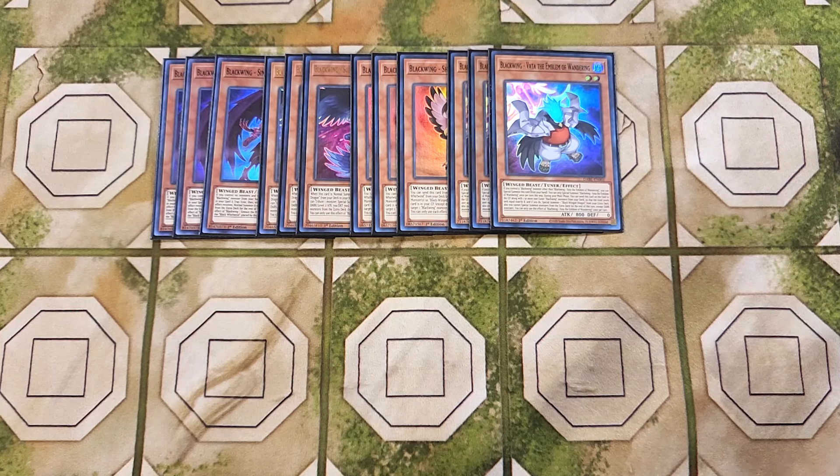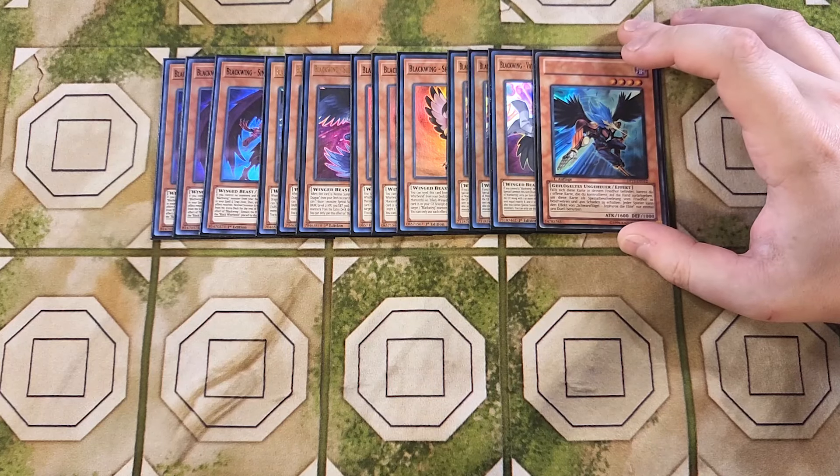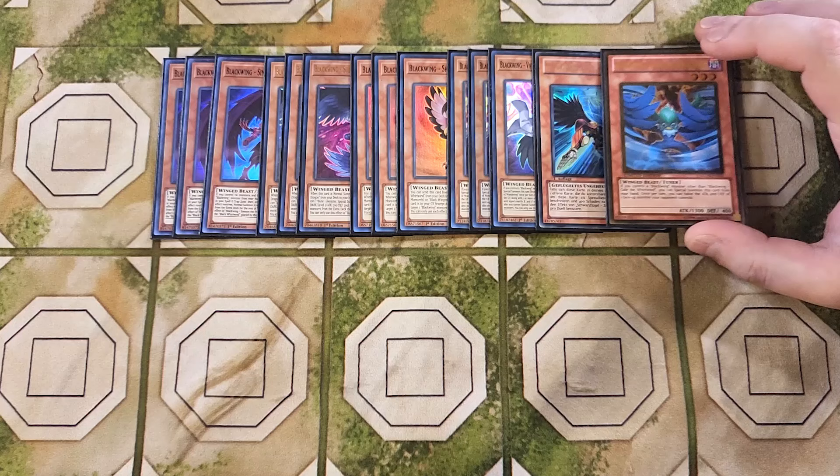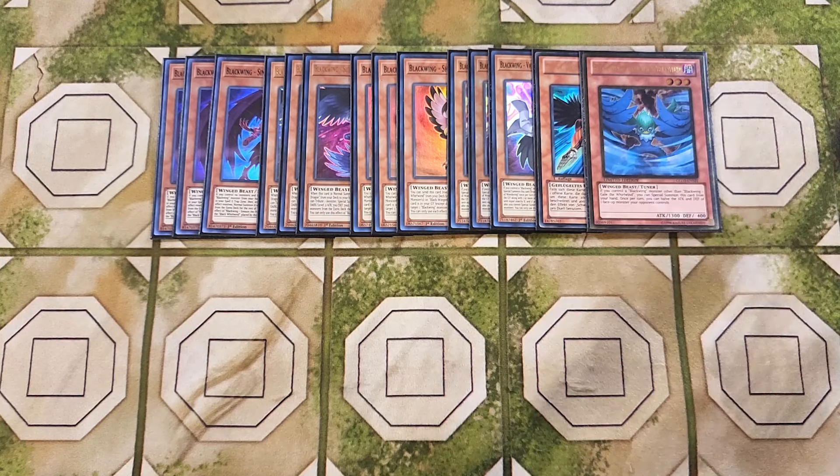We then play a single copy of Zafros the Elite. It's a once-per-duel effect, which is why it's a one-of. This card lets you bounce a card from your side of the field back to your hand, take 400 points of damage, and Special Summon this card back from your graveyard — making it one of the best targets to send to the grave off Vada's ability to step into Blackwing Dragon. We then play a single copy of Gale the Whirlwind. If you control a Blackwing monster, you can Special Summon Gale from your hand, and once per turn you can halve the attack and defense of one face-up monster your opponent controls, helping you OTK.